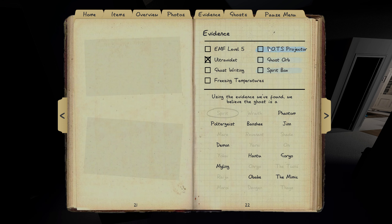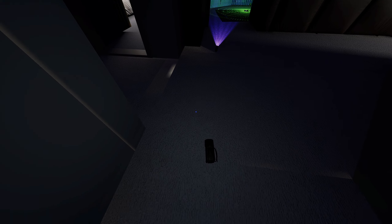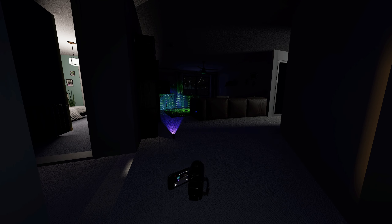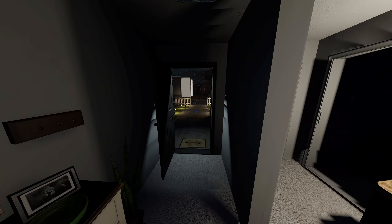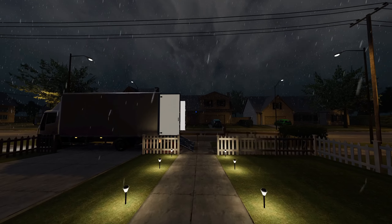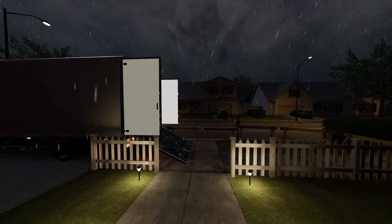We need to keep an eye out for some other evidence. No ghost orbs, so I don't have to worry about Mimic. That's pretty much all we're going to get for evidence items. We have Hantu — not going to be that because Hantu requires freezing temperatures. Same reason it's not going to be Goryo — Goryo requires DOTS as evidence. No ghost orbs so it's not the Mimic. We do have potential for Obake, and the others don't have a hard required evidence. Let's get it to work.